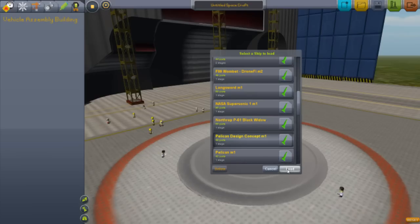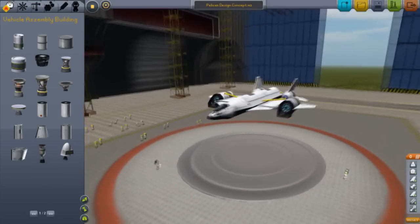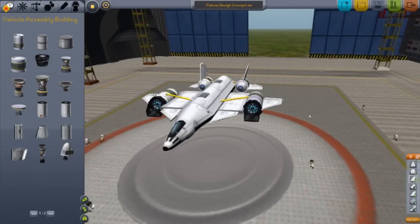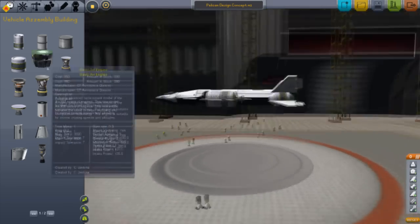Apparently, and I only read this very briefly, there was a new design for the Pelican for all the Halos that they were thinking about. And that's Bungie I'm talking about. Bungie was thinking about doing this design, and this is how it actually looks.